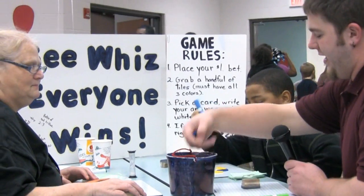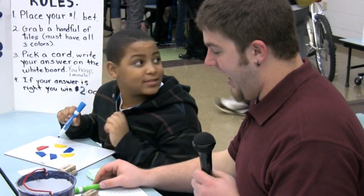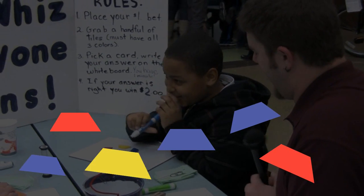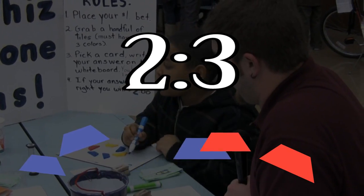I met up with my pal Trey to play a game that everyone wins — everyone. The object of the game is to grab a handful of colored blocks and write down the ratio. For example, if there were six blocks and there were three blues, two reds, and one yellow, the ratio of all the blocks to red would be 6 over 2, and the ratio of red to blue would be 2 to 3.